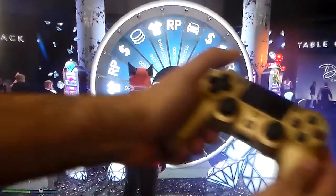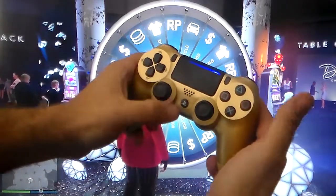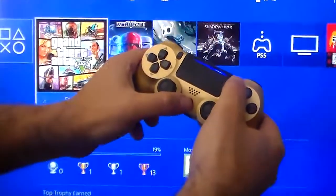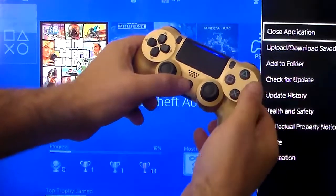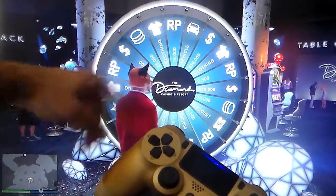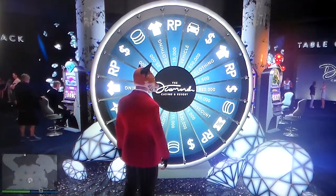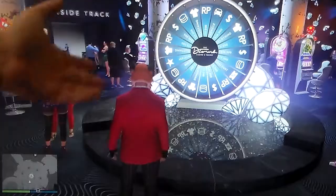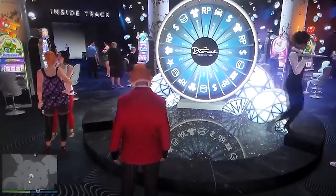First, we have the controller here. What we're gonna do — just to give you a heads up — you're gonna press the middle button, you're gonna press this upper button, and then X and X yourself out. We're gonna spin the wheel and that's gonna happen right before we land on something. If we land on the car, we'll take the car. If not, we'll try for something else.